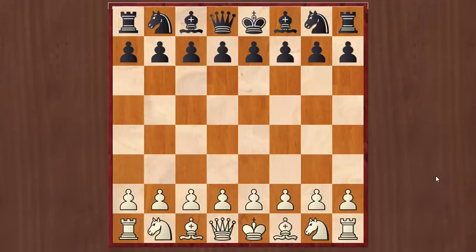Hello everyone. Today we are going to see a game played in 1864 between Ndivs and Jason. In this game the opening play was Italian transforming into Scotch Gambit.